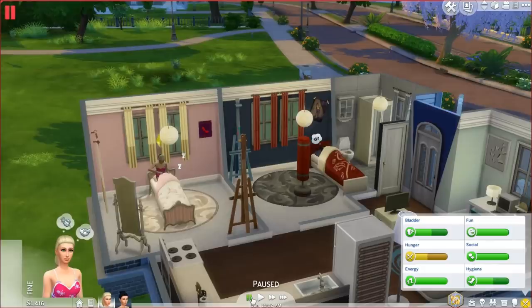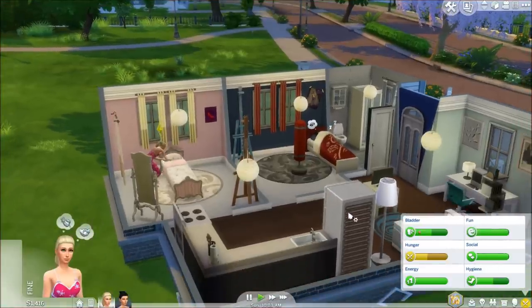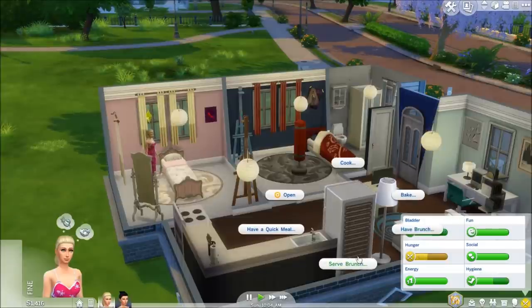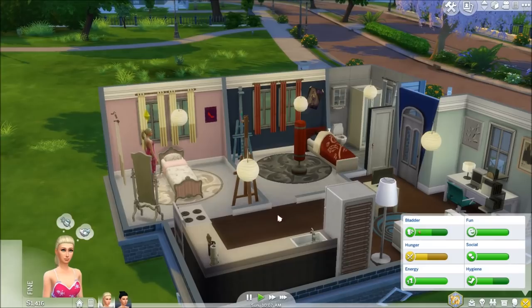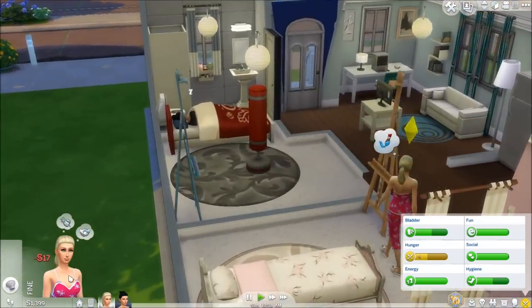Hey guys, it's Fantasy Simmer and welcome back to The Sims 4 Twisted Life, part six. Aspen is just waking up and I'm gonna have her cook some breakfast — or some brunch I guess — so she is going to serve eggs and toast.